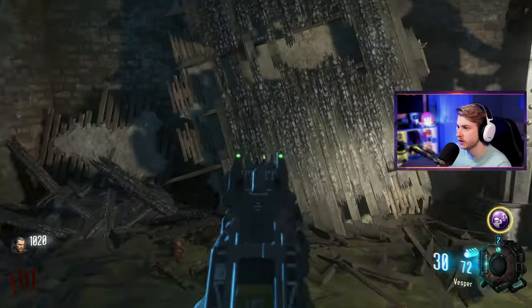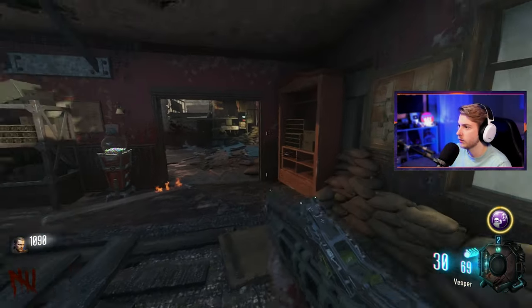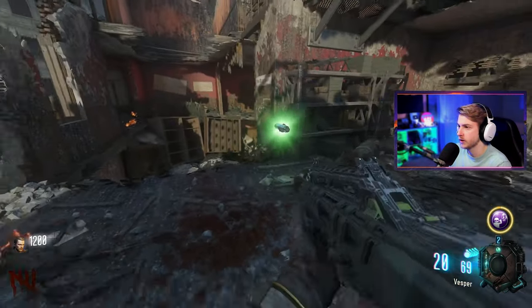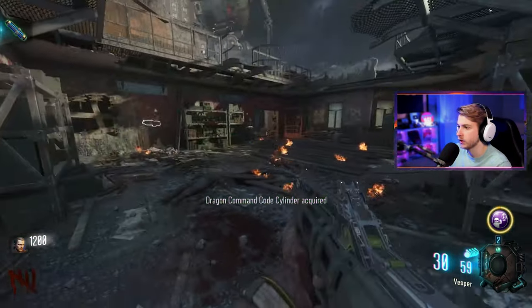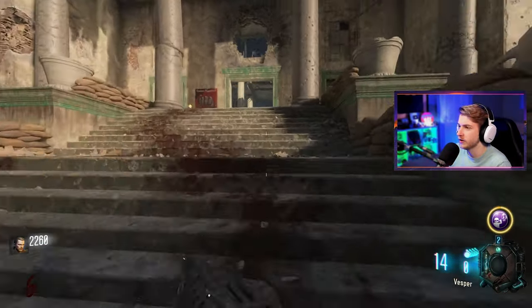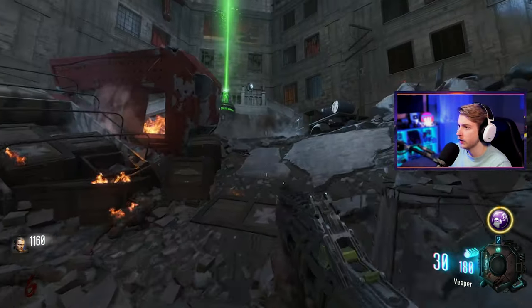Pretty sure one spawns in this area. There's a free gun right here that I can't take — kind of cringe. Oh, here's the shield part! Just need one more. It's probably on a side that I don't have yet, but we have a fuse — a code cylinder. All right, found my way back to power. Let's see if this code cylinder works for this one up here. Oh, it's this one! Let's go — now I need to find my way over to there. Found it.